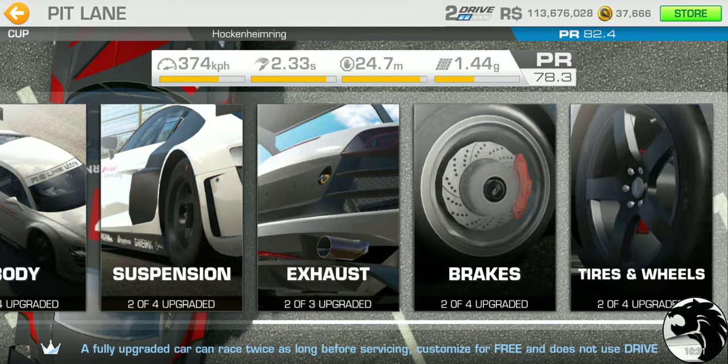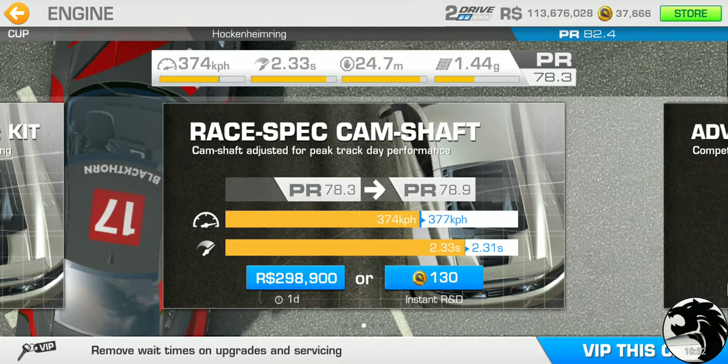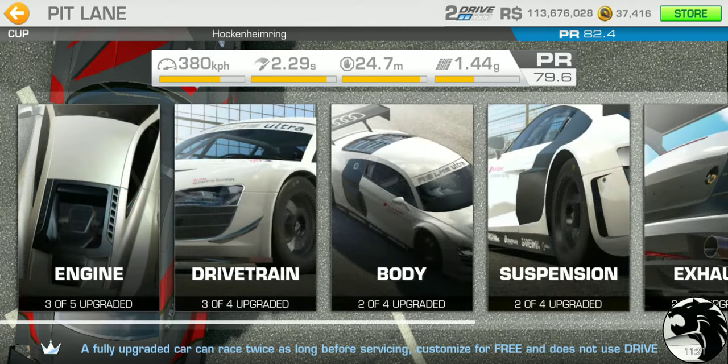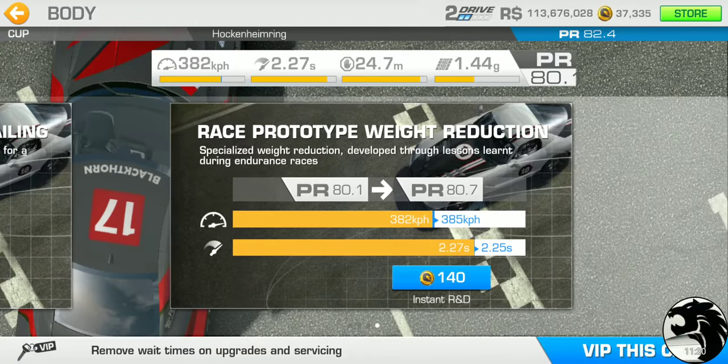The first round of cash upgrades got us to 74.1, and the second tier gold upgrades added another 4.2 PR points to reach 78.3. We need 4.1 more PR points, which the third round of cash upgrades should cover exactly. Note that this round has a one-day wait time, so be proactive — don't wait until the last minute.